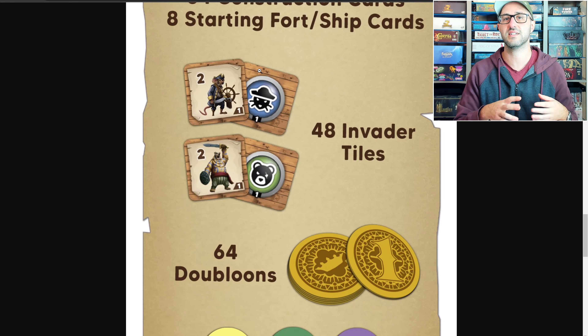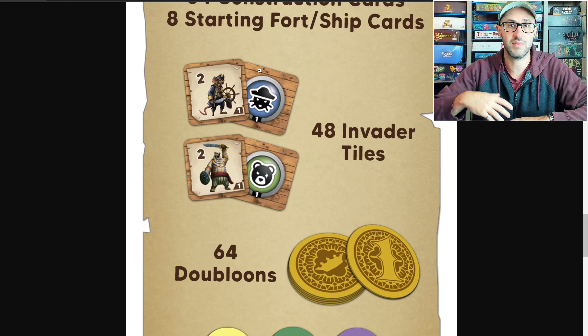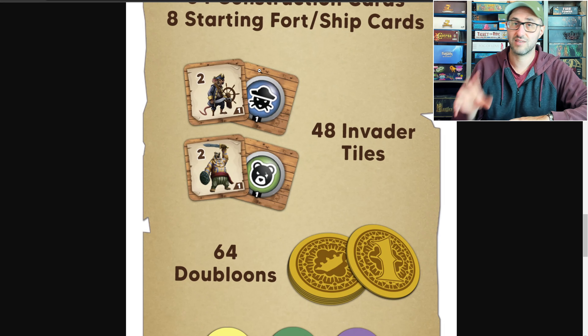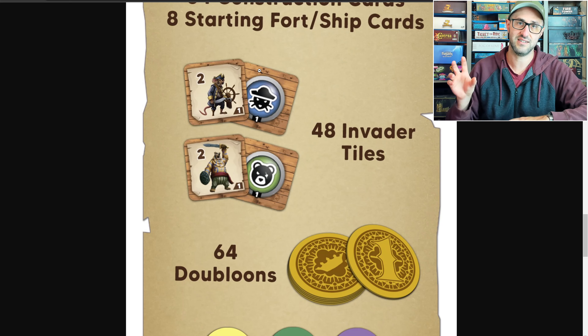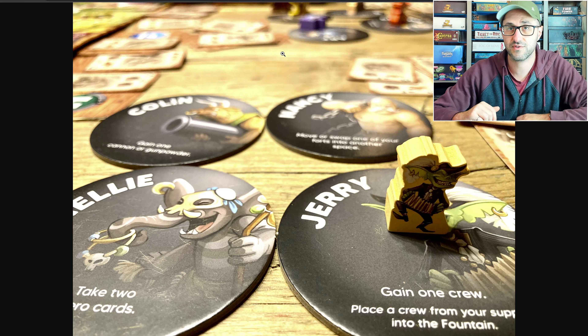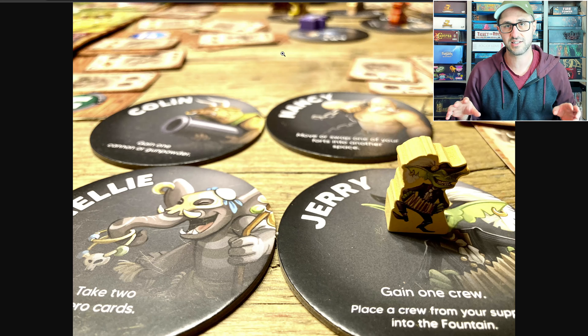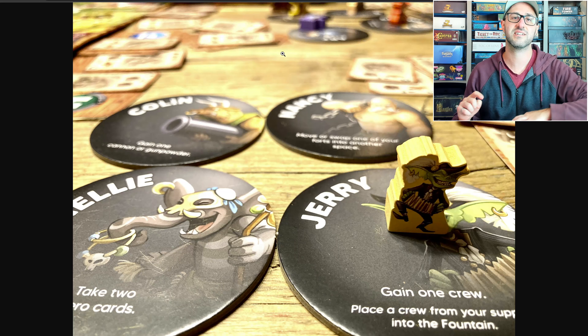Invaders will be showing up on the board and they're going to have some amount of strength that players are going to have to overcome with their forts and cards in order to defeat them. Players who do this will gain some amount of victory points, but players might also want to work together because if too many invaders go undefeated then all the players lose the game.